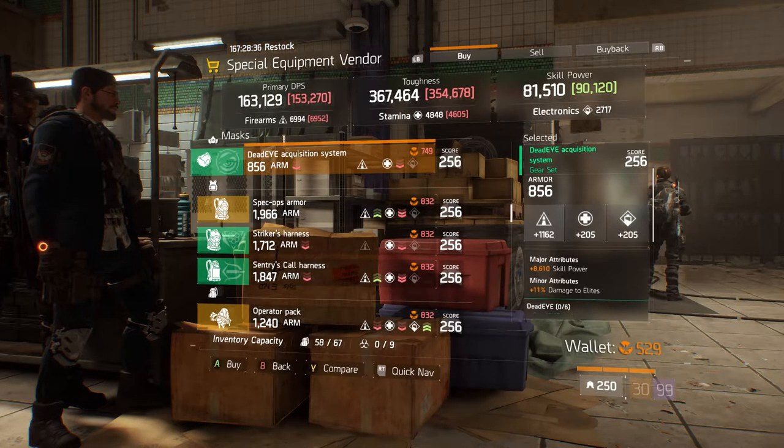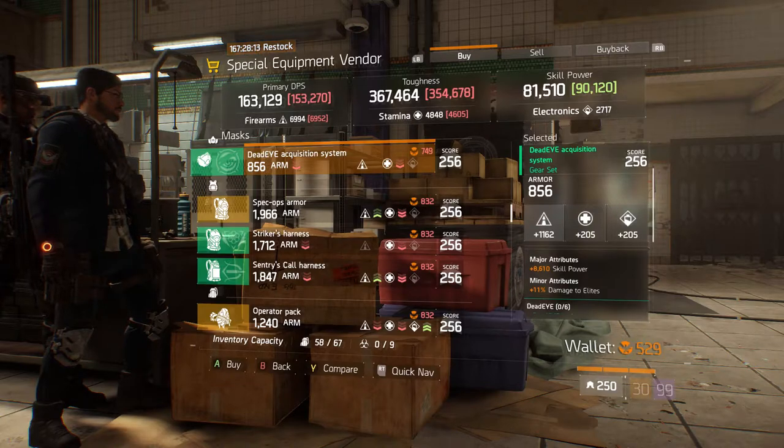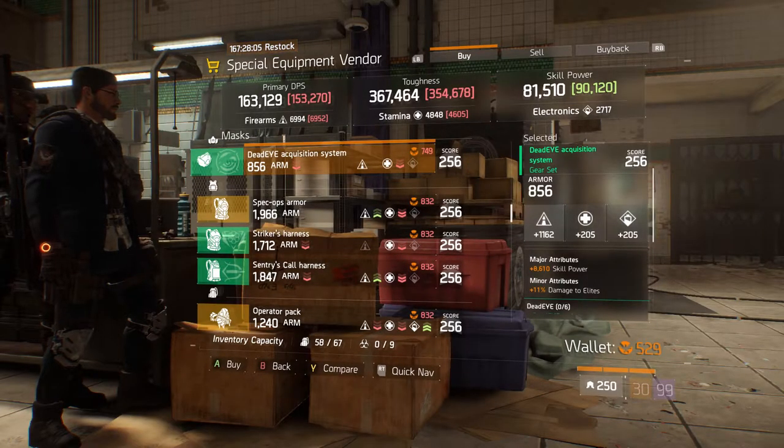Next up we have the Deadeye Acquisition System mask, rolled 856 armor and firearms for 1162 — again on the low side, but if you're using it for Last Stand then it's good. Its major attribute is 8610 skill power and its minor attribute is 11% damage to elites. For this one I would really suggest leaving the firearms and rolling the minor attribute to something else like burn resistance or bleed resistance.